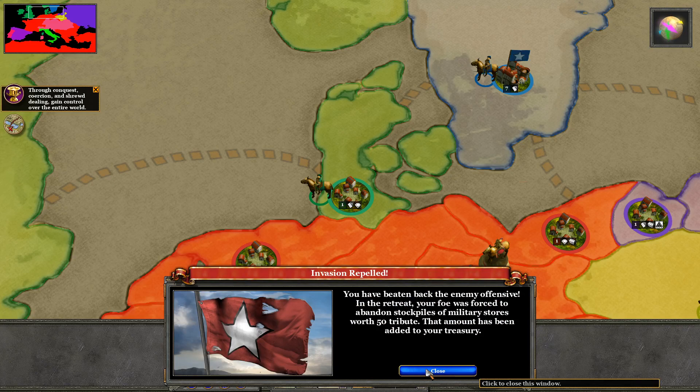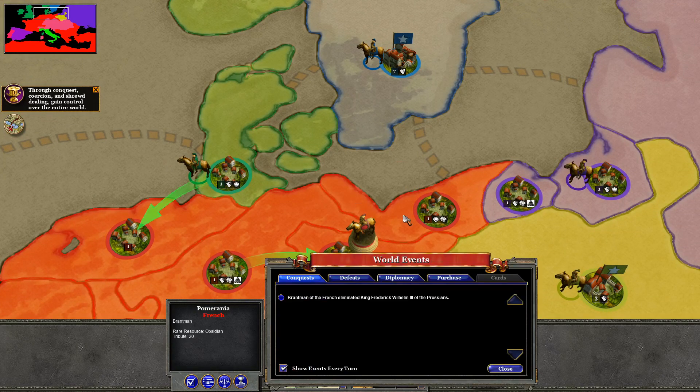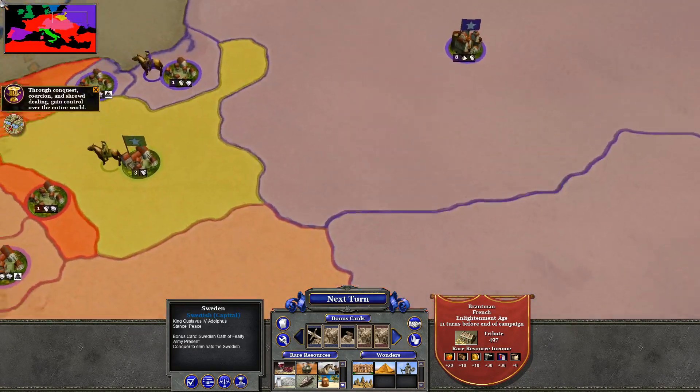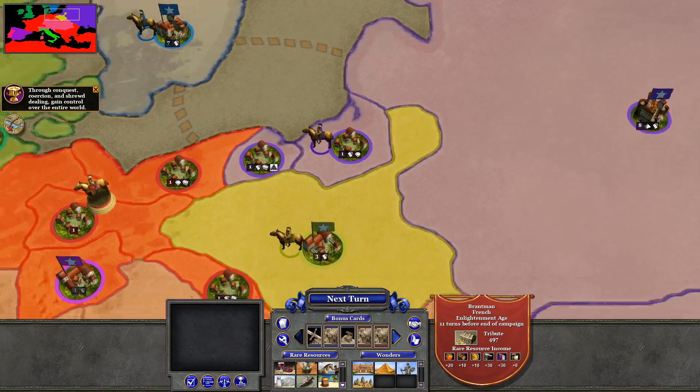And we've beaten back their offensive, which nets us 50 tribute. Then the Russians have declared war on us — which is fine, we did completely intend for that to happen. I was kind of hoping I'd get some more troops for this, but I think we're okay.